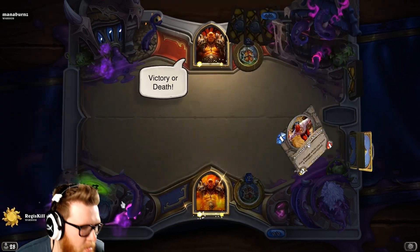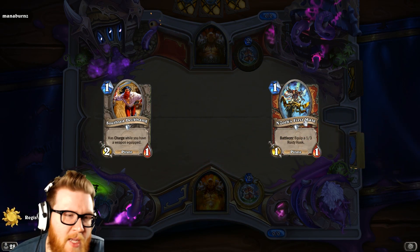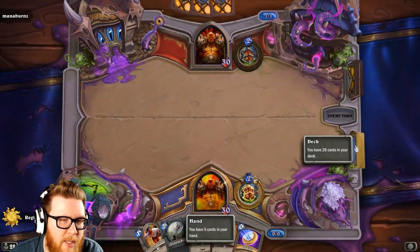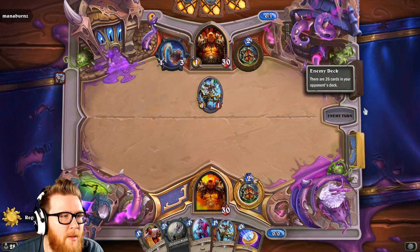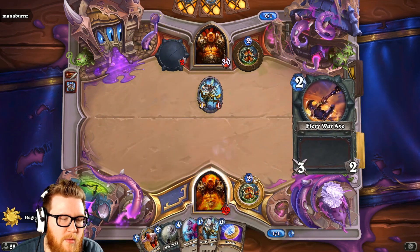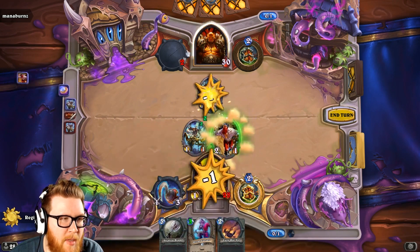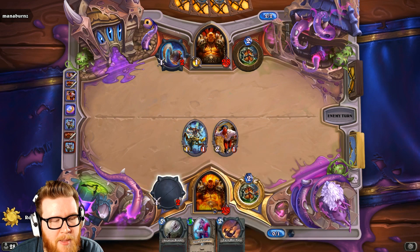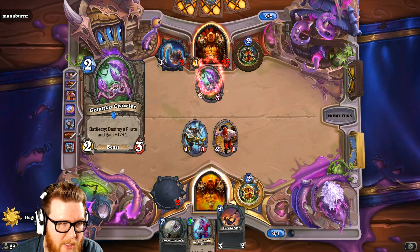Another Warrior — and another person without Patches. South Sea Deckhand is typically not necessarily great in the opening hand, but when we know we have N'Zoth's and we can coin into the South Sea, it could be very strong. These two are a little slow — I'd really like to see a 2-drop Raider and a 3-drop Cultist; that would probably be the perfect hand. This deckhand is probably going to die to his weapon, but he does take 4 damage from it and wastes a weapon charge and helps protect our First Mate.